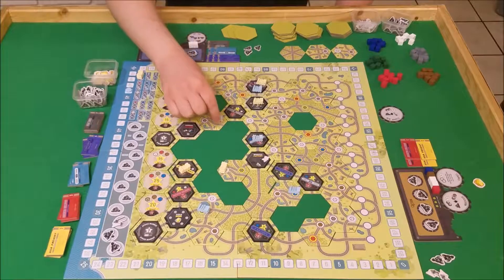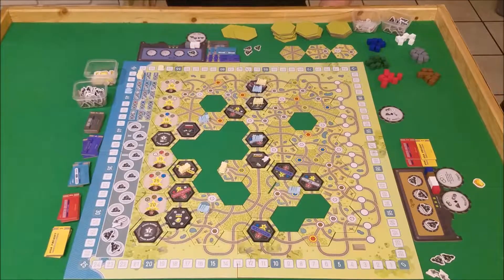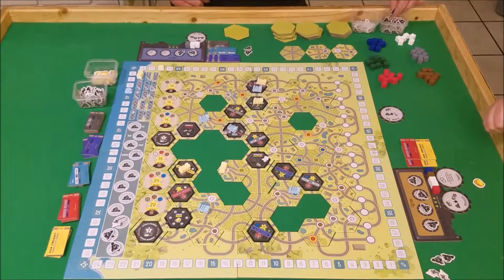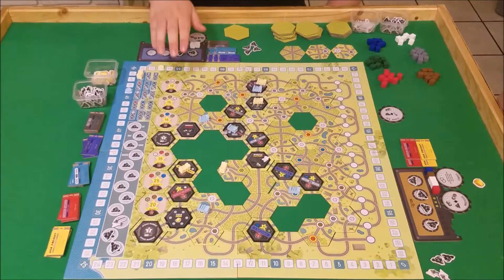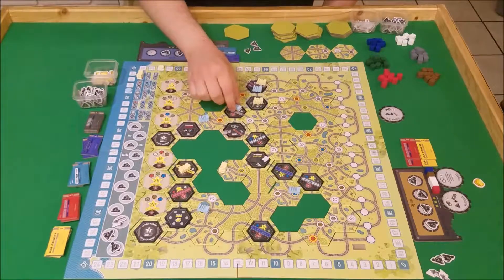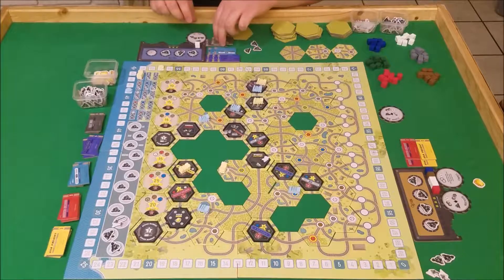First one I'm going to do here is move this guy forward and grab a gray cube. And then I will move this train forward here to the coal yard, thereby grabbing two more coal — we need to do that for next round because next round we only get one whistle.